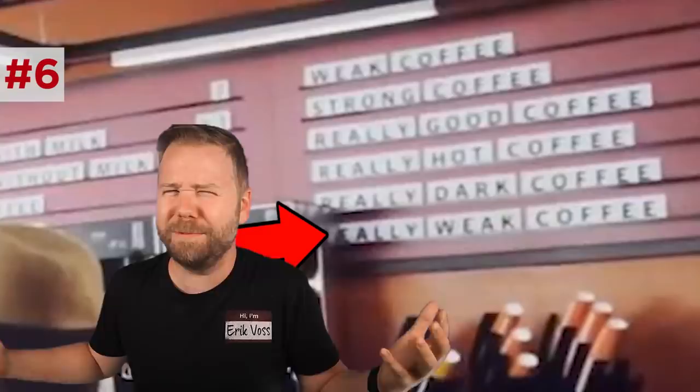At the coffee shop, the board reads: weak coffee, strong coffee, really good coffee, really hot coffee, really dark coffee, and really weak coffee — which are all just pretty much variants of the same thing. And on the other side of the board there's coffee, coffee with milk, and coffee without milk, which is just coffee, but still all listed separately. And as he leaves the shop, there is a character glitch outside — a background extra repeatedly running into the bins.